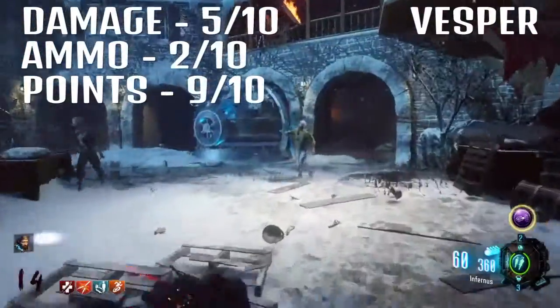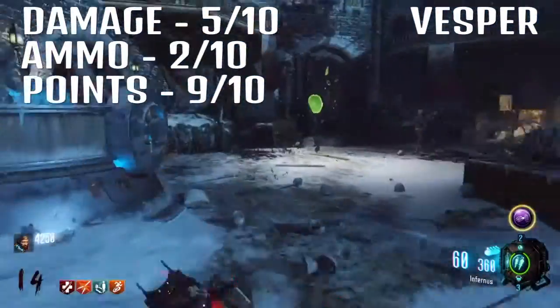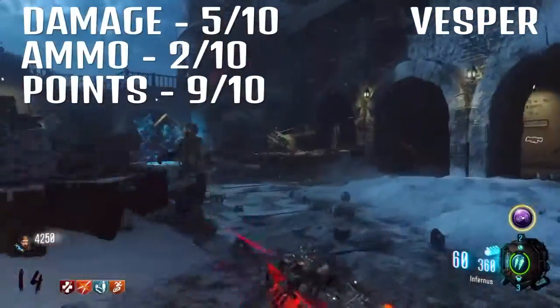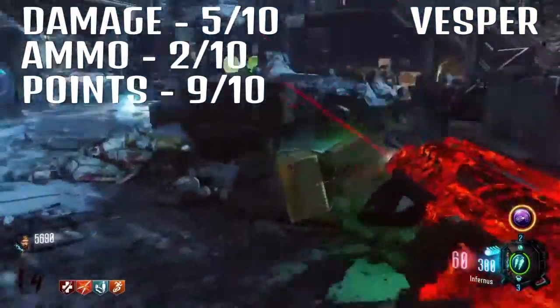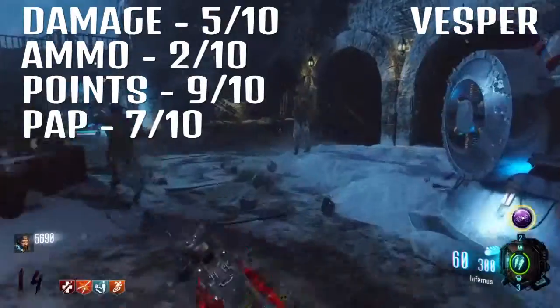Pack-a-punch. I didn't think the pack-a-punch made much of a difference to this gun when I first used it, but it does. It doesn't turn it into some kind of super weapon, but it makes quite a decent upgrade to this. So overall for pack-a-punch, I'd give it a 7 — not amazing, not terrible, it's just good.